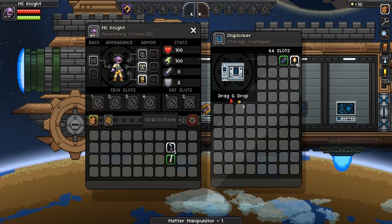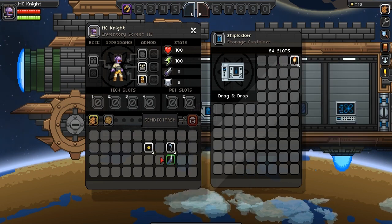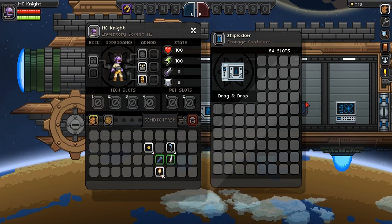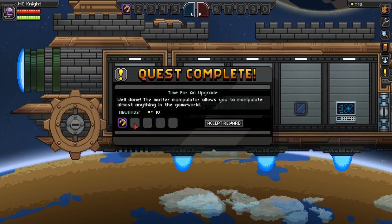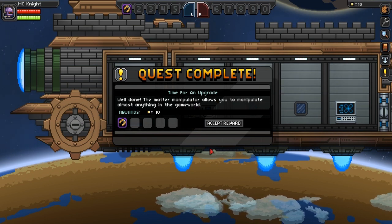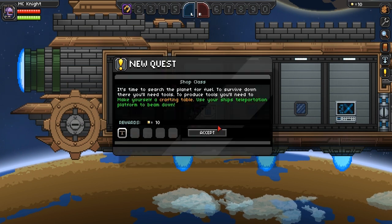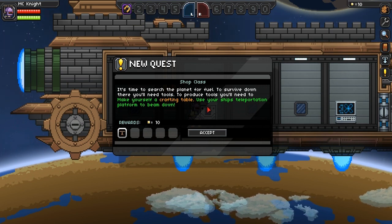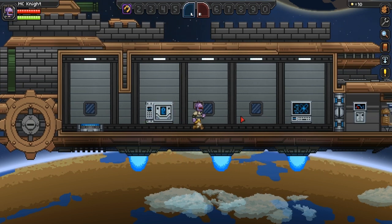Let's just grab everything we can because we'll be staying on this planet below us for a while. You can see our ship just beneath us — quest complete. The matter manipulator allows you to manipulate almost anything in the game world, so that's pretty awesome. It's time to search the planet for fuel. To survive down there you'll need tools; to produce tools you'll need to make yourself a crafting table. So we need to get down there and use a crafting table.